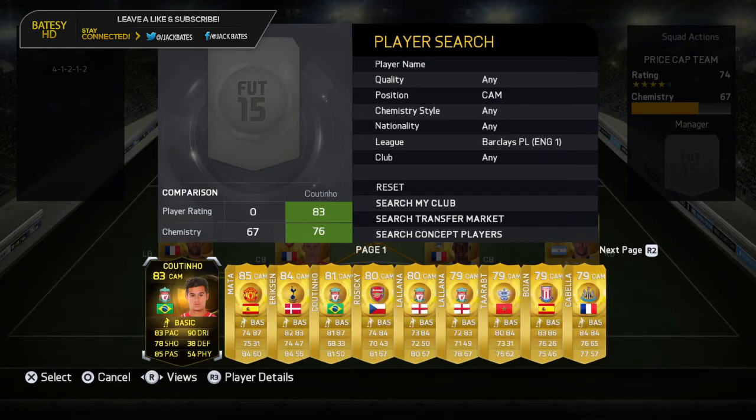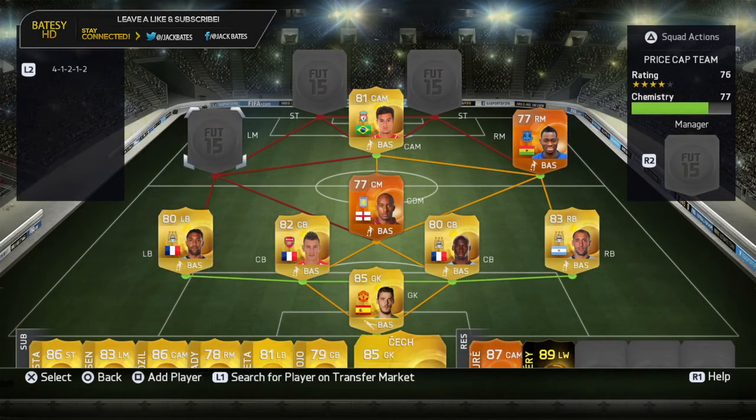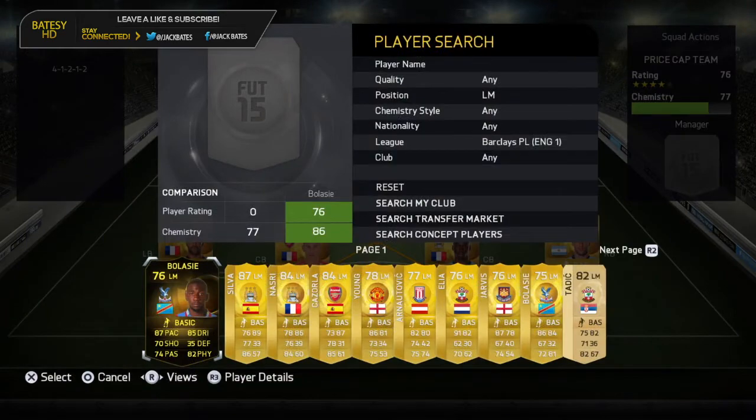In centre attacking mid you can actually get the in-form if you want to, but that'll push the squad up to like 450k. I've actually just gone in with a normal one for you guys because of the price capping - I don't want to do too much of a pay-to-win team. Left mid we actually have in-form Belassé - five-star skill - and I'll actually upgrade in the January upgrades.